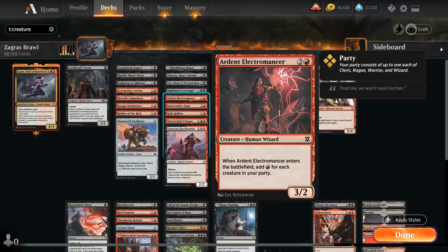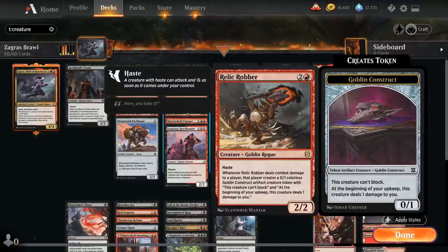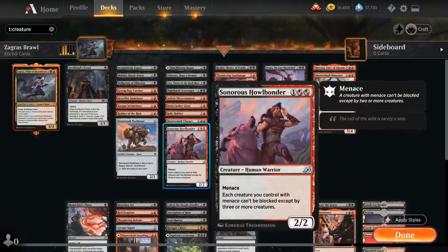when it enters the battlefield it adds a red mana for each creature in our party, so it's nice to help us double-spell. Bonecrusher Giant counts as a removal spell here — doesn't have any relevant creature types but we can first deal 2 damage to any target and then cast a 4/3 giant. Relic Robber, a 2/2 rogue with haste — when the Robber deals combat damage to a player, that player makes a 0/1 colorless goblin construct artifact creature token that deals 1 damage to them at the beginning of their upkeep. Shadow Skull Charger as a 3-mana 4/3 trampling hasty warrior that we can also kick for 2 mana, getting two +1/+1 counters and not having to return it to our hand at the beginning of the next end step. The Howlbonder is a 3-mana 2/2 warrior with menace — each creature we control with menace cannot be blocked except by three or more creatures, so it gives all our creatures super menace.